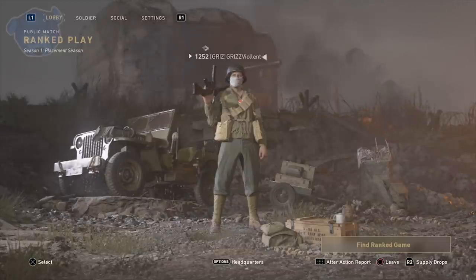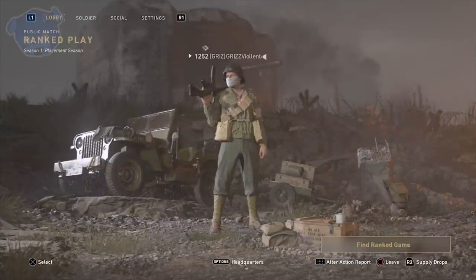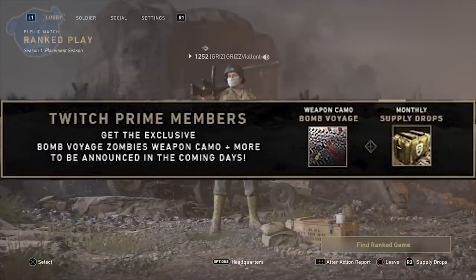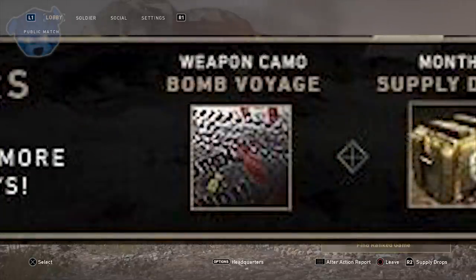Now let's talk about the new zombies camo. It deals with Twitch, which is a streaming platform. Twitch is hosting a deal with Amazon - on Amazon you could buy the game at $37.99, though that particular sale has ended. There is still a deal if you buy Call of Duty World War 2 on Amazon.com. You'll need to link your Twitch account through your Activision account, and that will apply the Bomb Voyage camo. This is all sponsored through Amazon.